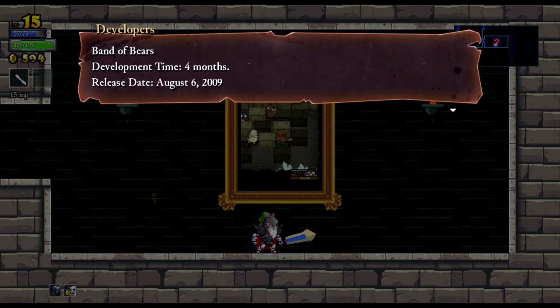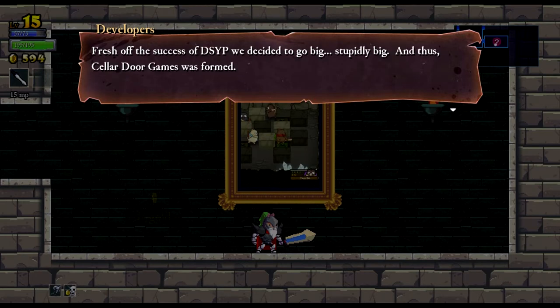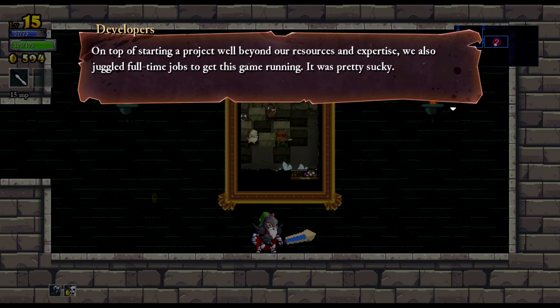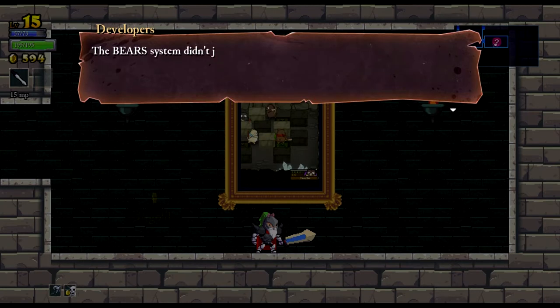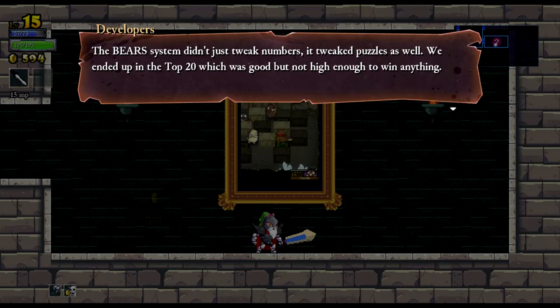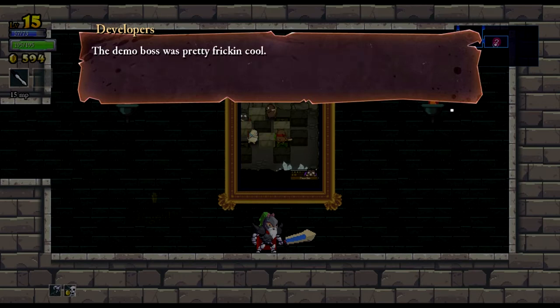Let's have a look at this journal entry. Band of Bears — development time four months, release date August 6th 2009. This was our second game we ever attempted, made for the 2009 Dream Build Play contest. We found out about it pretty late so we had to play catch up. Fresh off the success of DSYP we decided to go stupidly big, and Cellador Games was formed. On top of starting a project well beyond our resources and expertise, we also juggled full-time jobs. The game featured the BEARS system — Bear Effort Adaptable Room System — which would change rooms and puzzles depending on the player's numbers. We ended up in the top 20 but not high enough to win anything, and eventually we had to put the project on indefinite hiatus. The demo boss was pretty freaking cool though.